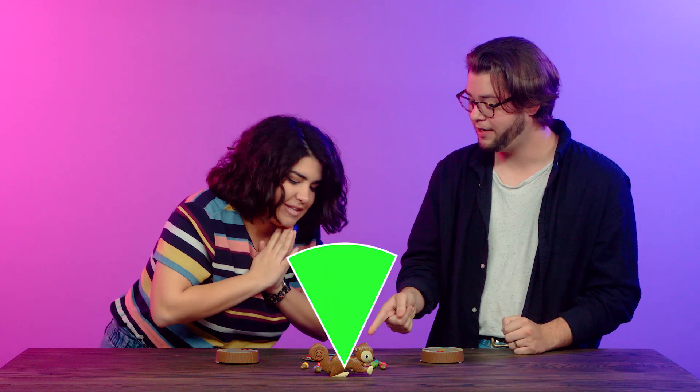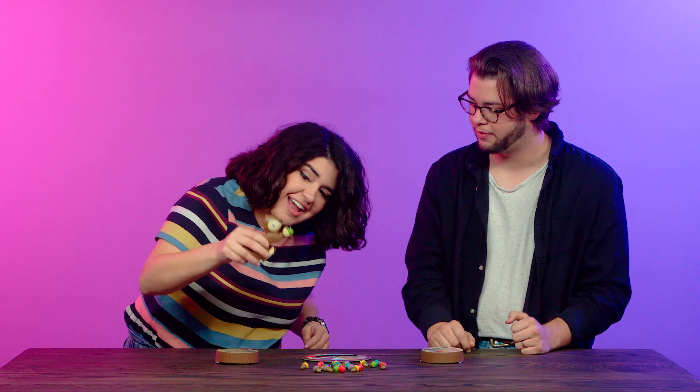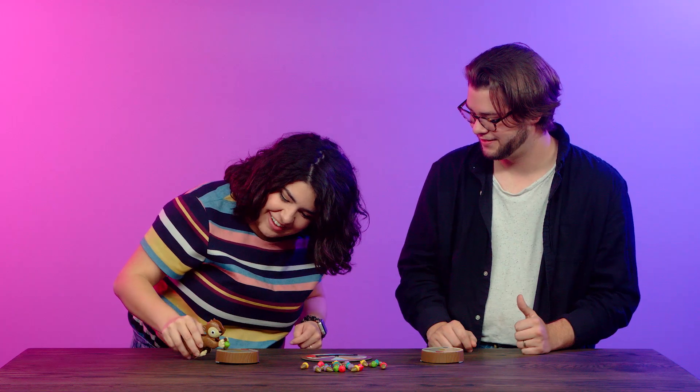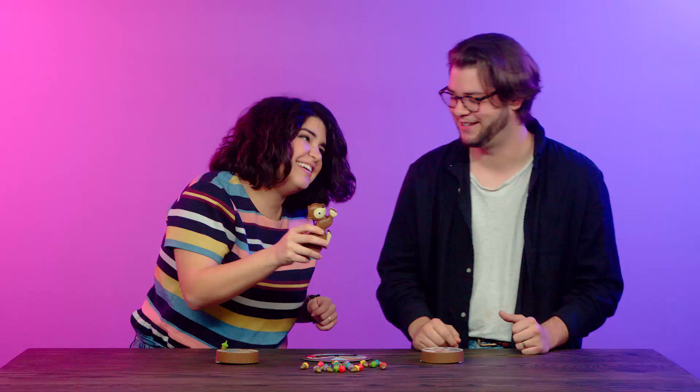I'll go first. That's green! Use the squirrel — Sneaky Snacky Squirrel! Get the green acorn. How cute is that? Good job. That was easy. Got a little acorn. All right. Good job, Sneaky Snacky Squirrel!